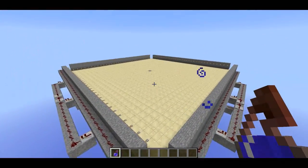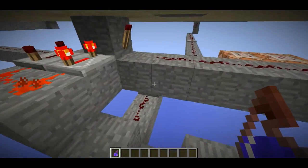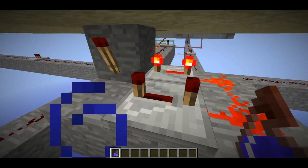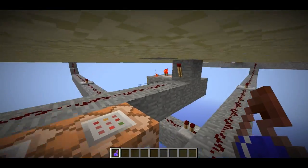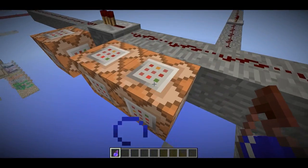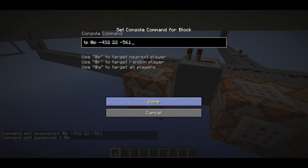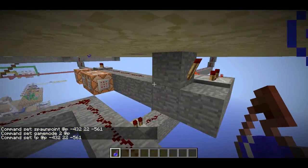They trigger the tripwire and get their spawn point set elsewhere, and then just get teleported to that location. Those tripwires feed into a bunch of signals that come in right here, and basically all of those signals from the tripwire feed right into this torch. If any of the tripwires get triggered, this torch is going to turn off. What that does is it turns this redstone clock on — this is like the most basic redstone clock you can get. So that will cause these command blocks to get activated. It'll set the spawn point for the player, it'll set their game mode, and then it'll also teleport that player to the spawn point.